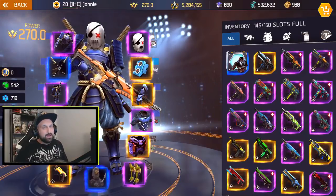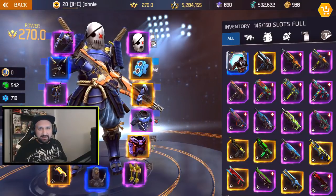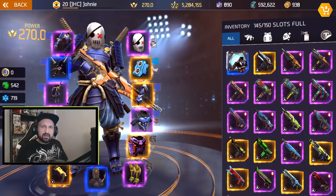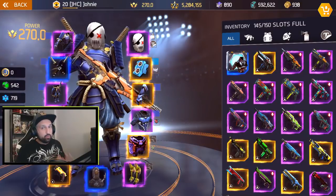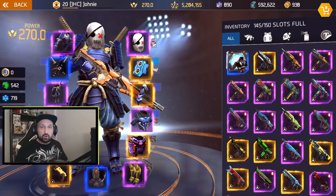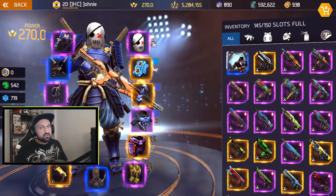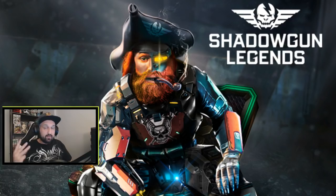Hey guys, Johnny here and I'm back with another top three things to do until the update drops. We're going to have an update in Shadowgun Legends — probably Monday — update 0.7.5 is about to drop. If you're bored and don't know what to do until the update, here are my suggestions for the weekend.